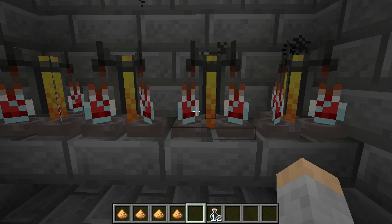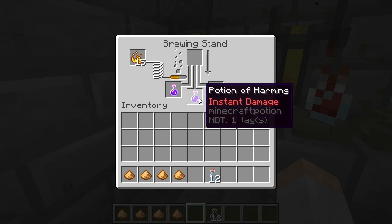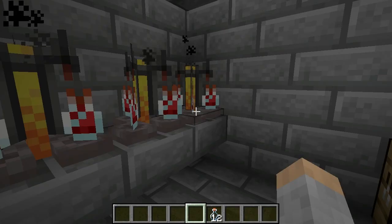Now, harming harms people and mobs like us, but for the undead it actually heals them. So if you threw this at a zombie, you would heal it. You might want that — maybe you're trying to convert a zombie villager and it's hurt too badly and you're worried it might die. Throw a splash potion of harming at it to heal it up.